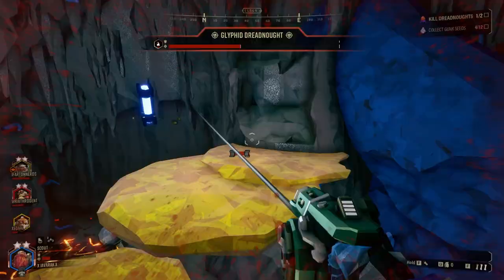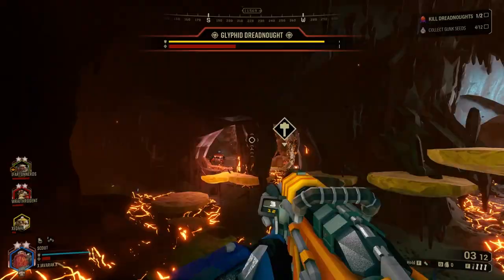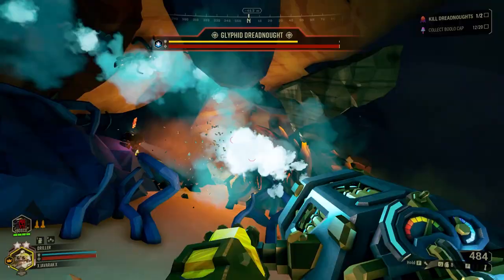One last thing to note about these missions is that swarms do not attack you, but smaller waves of enemies will occasionally attack, including while a dreadnought is being fought. Also, since these missions are more combat focused, higher quantities of nitra can be found on the walls to aid in resupply drops.